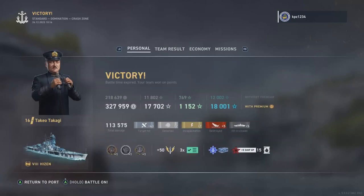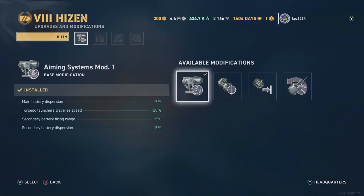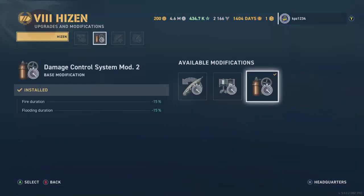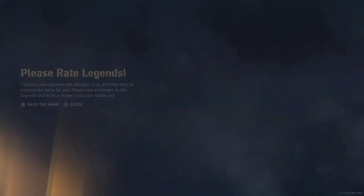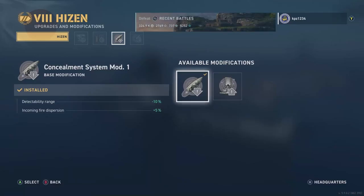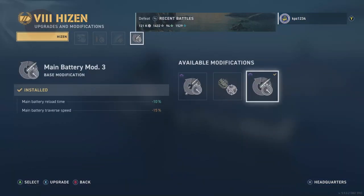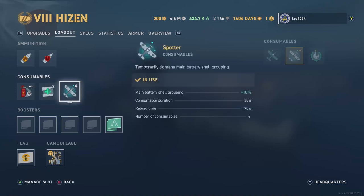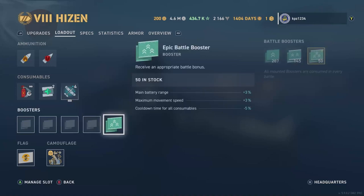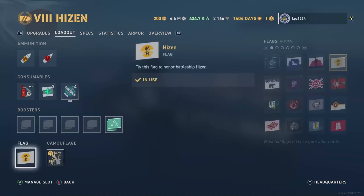Back in port — it's my best match in the Heisen, what can I say. Upgrades: Aiming System Mod 1, Damage Control System Mod 2, Concealment System Mod 1, and Main Battery Mod 3 for reload in our fourth mod slot. Two charges of the repair party, four charges of the spotter plane. Running the Epic Battle booster for main battery range and movement speed, the Type 9 permanent camouflage, and the unique Heisen flag.